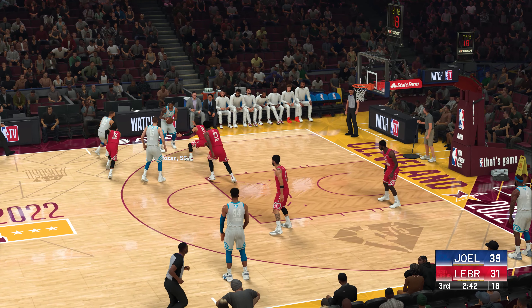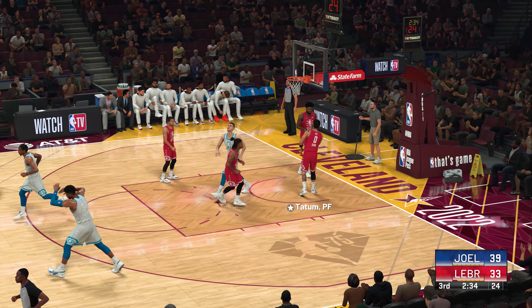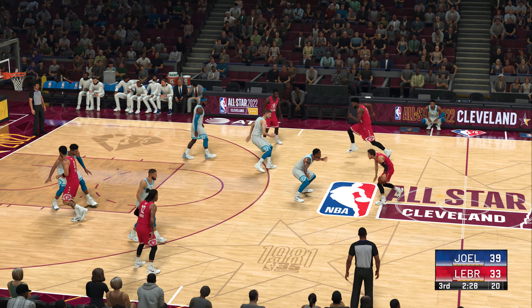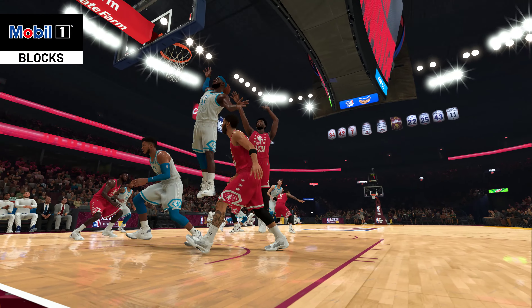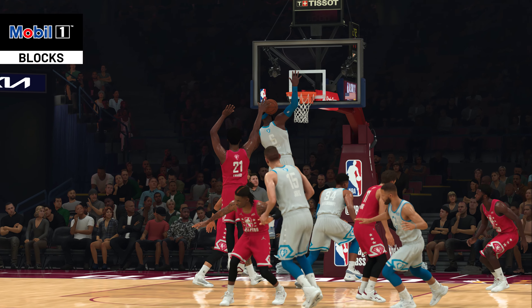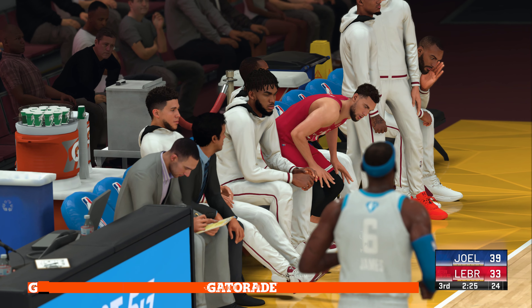Outside DeRozan. Curry passes to DeRozan — the putback, controls the rebound and puts it back up and in. They should continue to get the ball inside, the defense is struggling to contain them. And when you make five in a row in close like that, it also takes pressure off your perimeter. And there is the whistle — illegal screen. The point of emphasis for the league is to really crack down on illegal screens. He might have gotten away with that a few years ago, but not anymore. Now you've got to be stationary on those screens — no extra hips or elbows, or they'll call it.